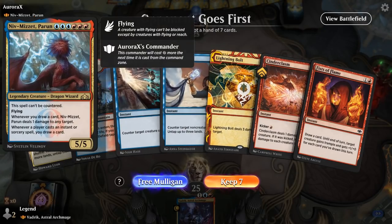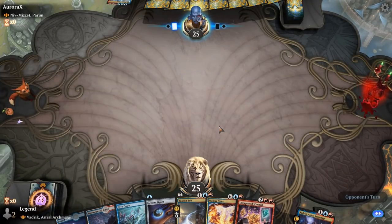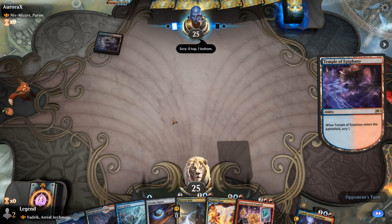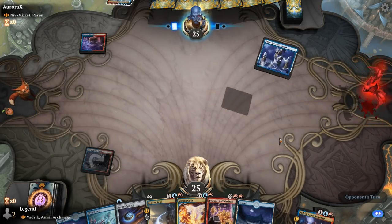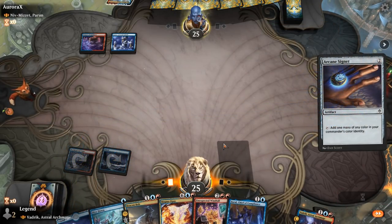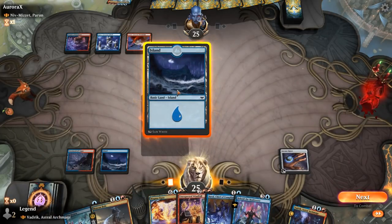Game 6: On the draw facing a Niv-Mizzet deck — the uncounterable one. The first hand isn't great: a bunch of burn spells without many targets and an Essence Scatter that doesn't do much. The second hand is better — Arcane Signet for a turn-3 Vedric protected by Dive Down. We'll need to find a removal spell for Niv-Mizzet. Baral is also good. Opponent has removal for creatures more than artifacts, so playing Signet seems right.